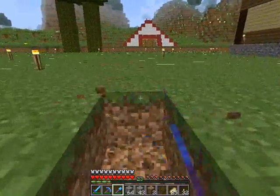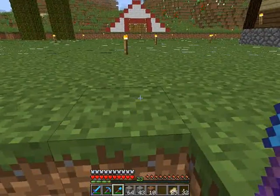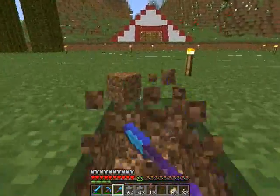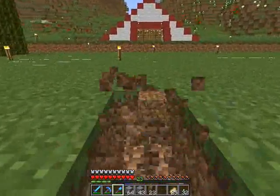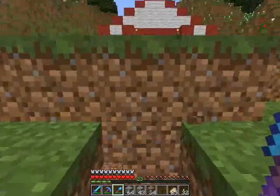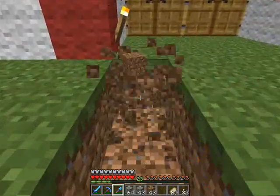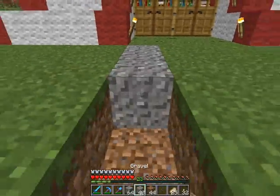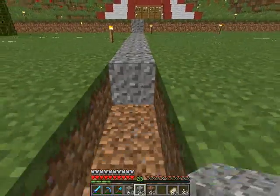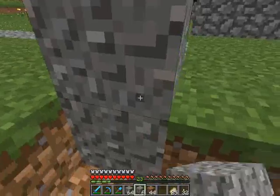I'm only doing that because I don't have a whole lot of gravel. As you know, and as it's obvious, the gravel always breaks into a gravel flint. So you don't always get the gravel. Unfortunately, it's going to have to be one wide for now. I don't really like the way it's going to look, but I know eventually I'm going to come back and do them two wide. For right now, I'm just going to do my little walkways one wide because I just don't have that much gravel.